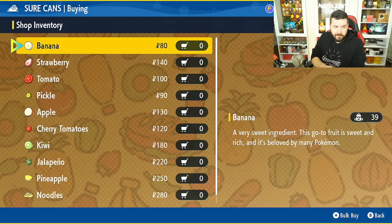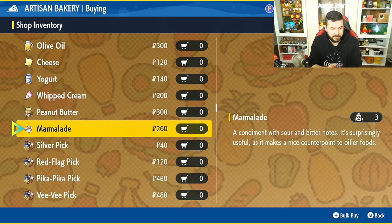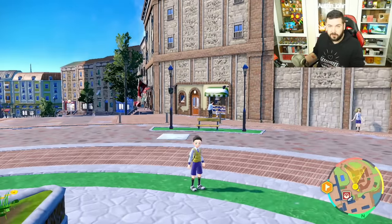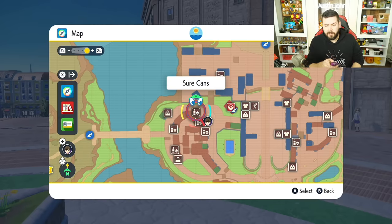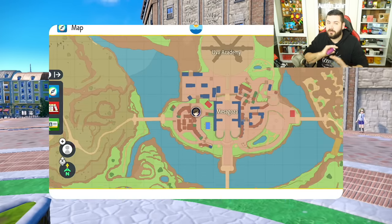You should stock up on bananas, butter, and peanut butter. You can get them all from the artisan bakery — on the map it's located right here. You can also get a Destiny Knot from Delibird Presents, if you know what that's for. I plan on doing a full breeding video; this is just a quick overview for pre-release.